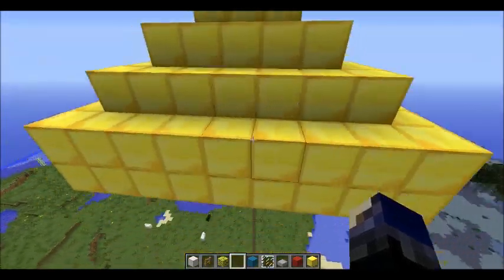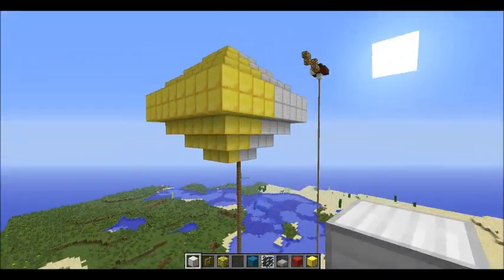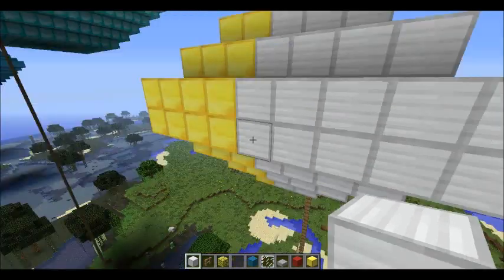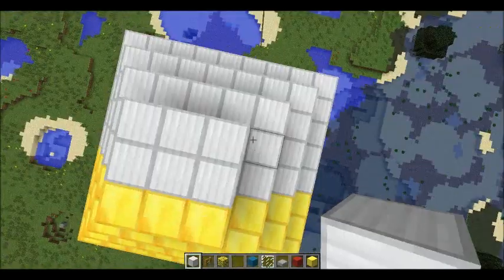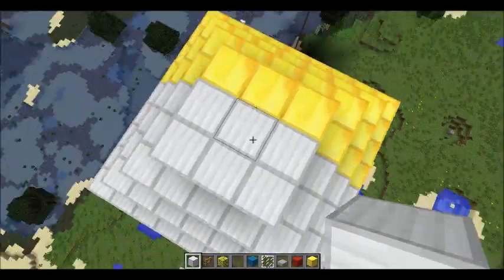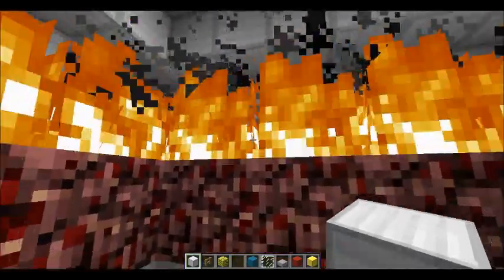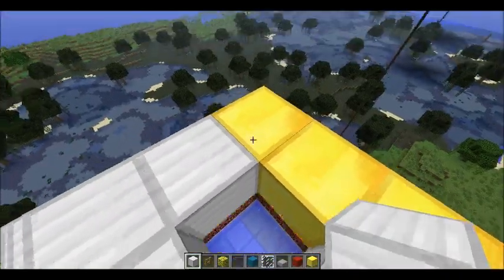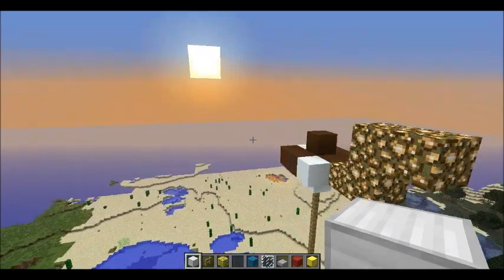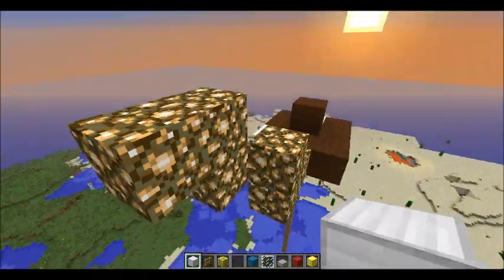Well, here is Pluto — the dwarf planet. When I looked up pictures it's a little goldish on one side and whitish on the other. My friend Cud made this weird hot tub thing in the middle of Pluto, which is why I can hear fire — I just kept it because it was funny. Here's the comet: I used snow and brown wool since it's pretty much a dirty snowball, and its tail is glowstone.